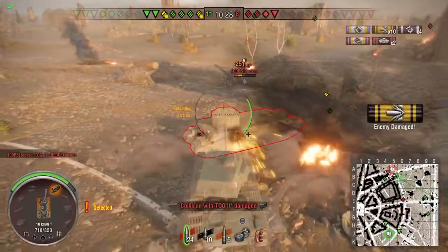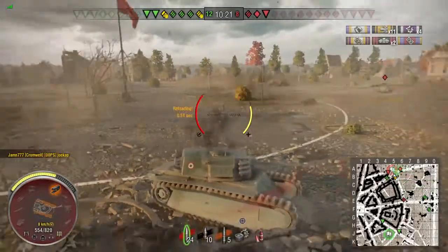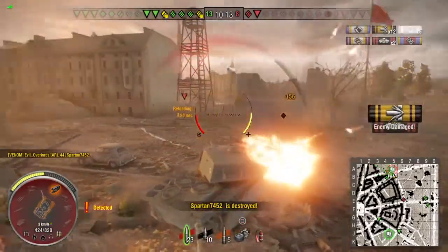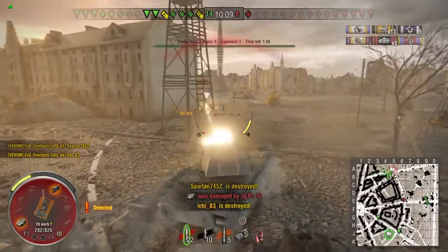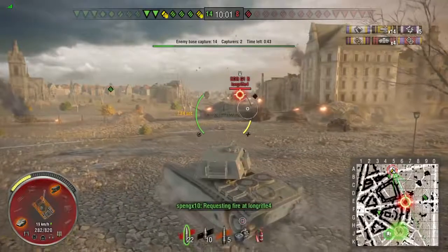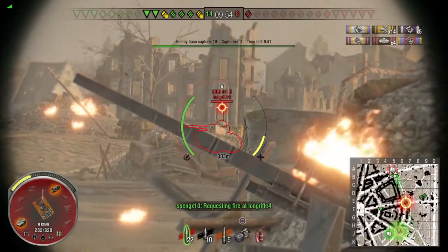The great thing about the TOG is the massive pool of hit points — you can just bully them. Then behind us a light tank and a tank destroyer appear. The tank destroyer was shooting my friend, so I back up, take a shot, and hurt the tank destroyer. The light tank then — I'm not sure if he realized he was going to die or did it on purpose — but he wanted death so I gave it to him. The last tank on the enemy team is the BDR G1B, which is the tank I just finished grinding through to get the ARL 44.